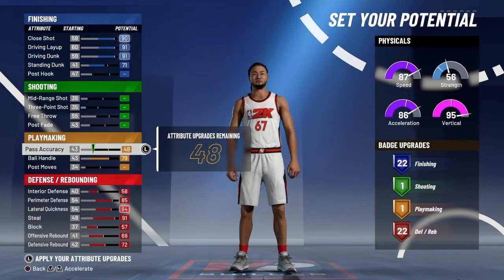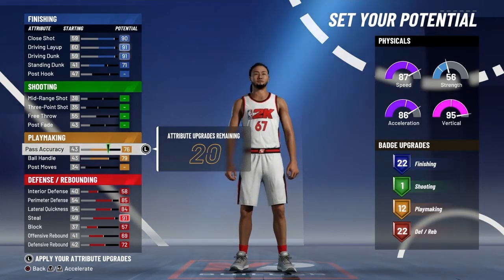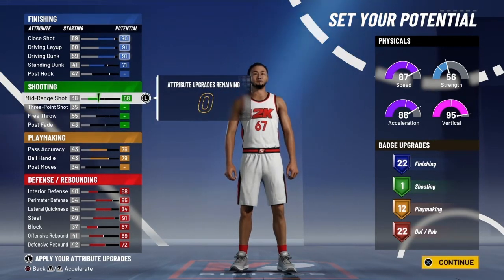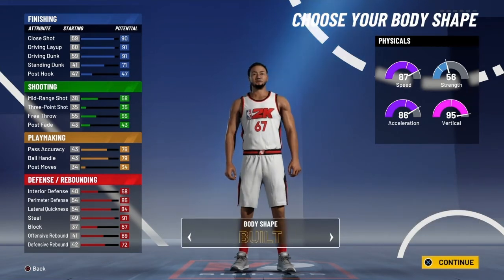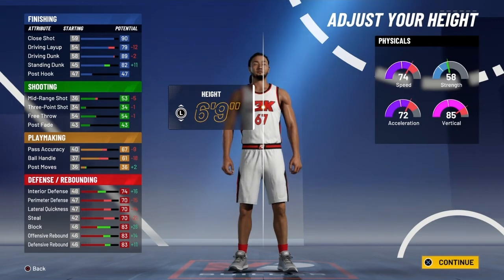For the 2K20 version it was 19 and 22. Moving to the playmaker, I maxed out my pass accuracy and my ball handle, and I was left with 20 more attributes — I went ahead and put that into my mid-range, that was nothing else I wanted. I don't need that many playmaking badges in my opinion; I had eight on 2K20 and I was satisfied. With the jump shot I created being off-rip, I'll be able to have a jump shot and I'm going to use that one shooting badge for catch and shoot.